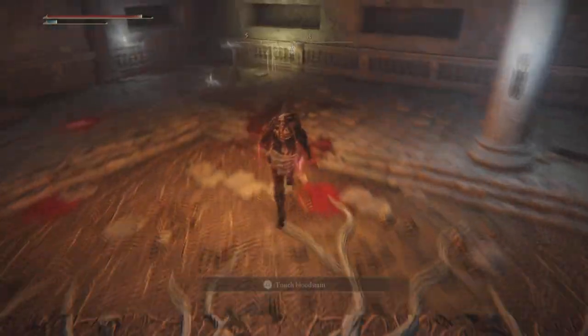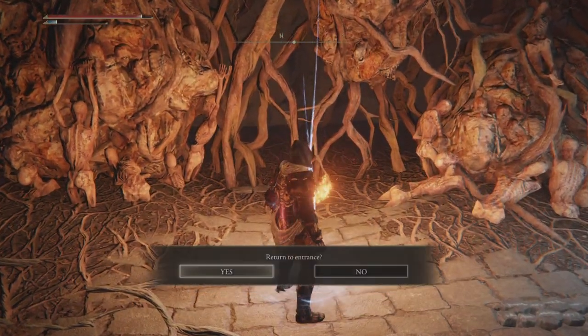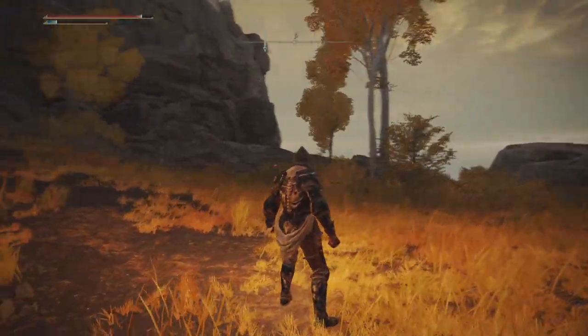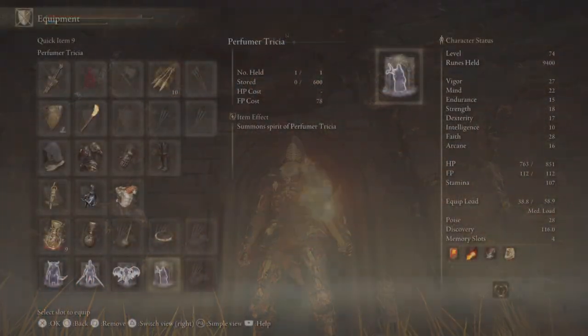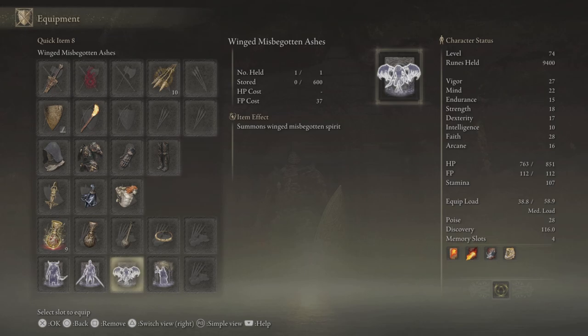My biggest tips: take out as many enemies as you can throughout the journey because if they're chasing you, they just clog up all the archways and it's impossible to get through. Use the auto-lock feature in dark areas. For the boss battle, make sure you take out the Misbegotten Warrior first, then move on to Perfumer Tricia — one by one. They're very weak, just make sure you're not attacking them when they've got the golden veil around them. That's all for the Unsightly Catacombs — I hope this video helps you decide whether it's worth using two Stonesword Keys. Rewards are Perfumer Tricia and Winged Misbegotten Spirit Ashes.